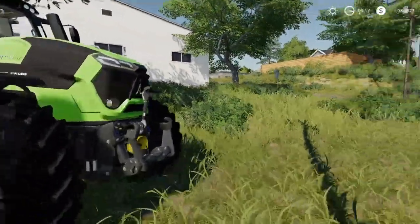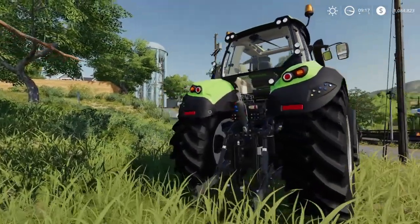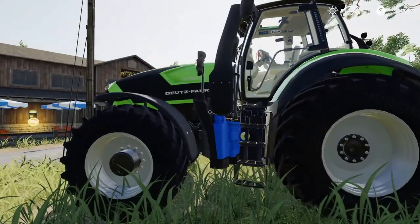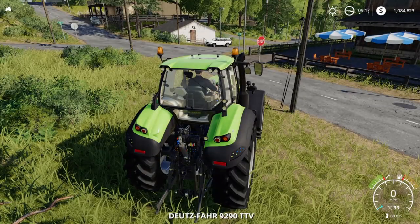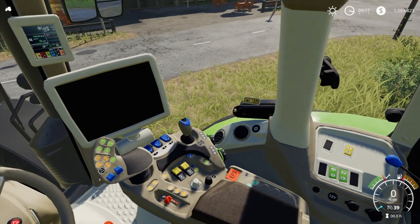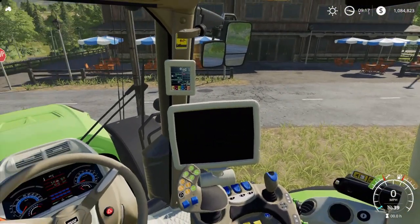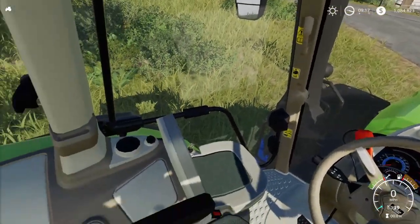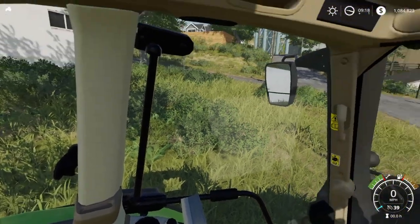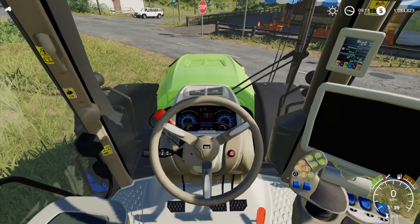You've got the PTO on the front, the front attacher — awesome. You've got the rear one also. The window out the back, you can kind of see what's going on — it's really nice. Let's go ahead and hop inside and take a look inside the cab really quickly. I don't know if that's a cup holder — I think that's an AC vent over there. There's no cup holder. It's still a nice tractor with a lot of nice stuff going on with it.